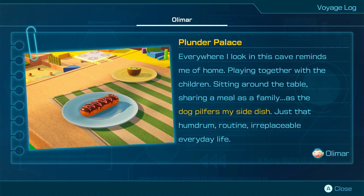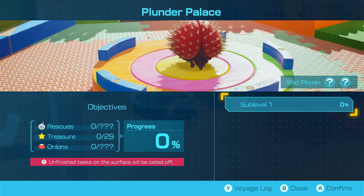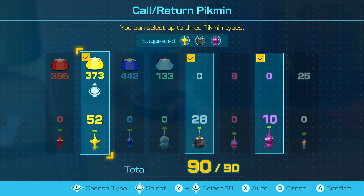The Plunder Palace. Everywhere I look in this cave reminds me of home, playing together with the children, sitting around the table, sharing a meal as a family, as the dog pilfers my side dish — just that humdrum routine, irreplaceable everyday life. This place has bread bugs — I love bread bugs. We need purples, rocks, and yellows. That's a fun little combo.